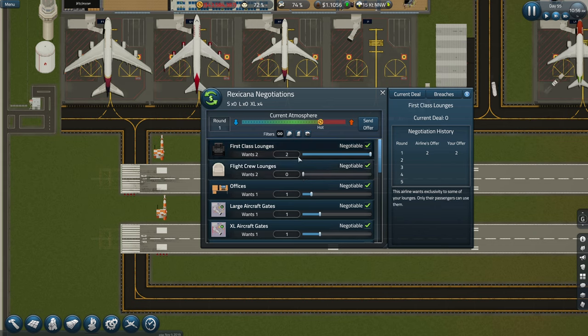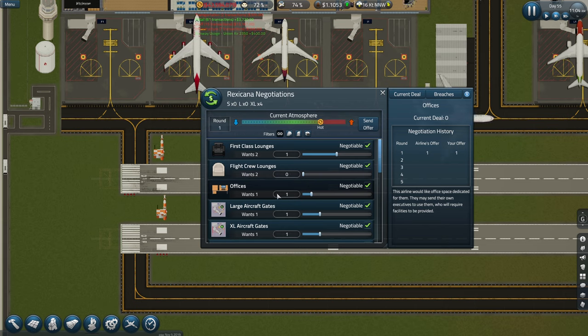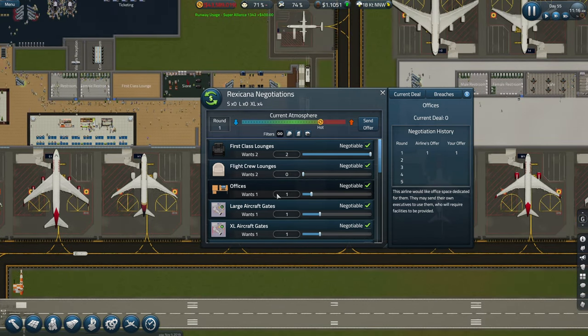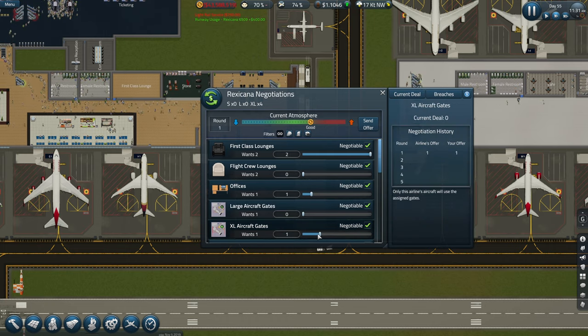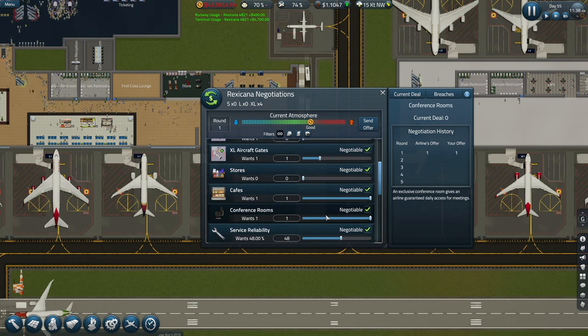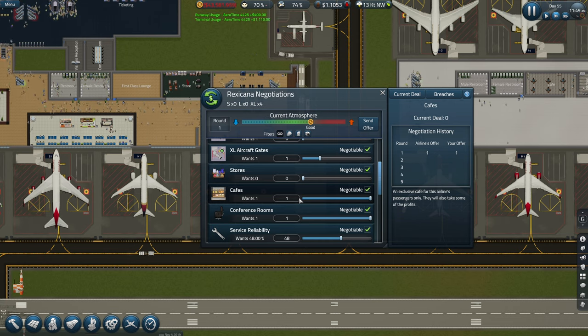If we put that down there, we'll give them one first class lounge. The airline would like an office space dedicated for them - they will send their own executives to use them. Only this airline can use this assigned gate. Is it exclusive care for this airline's passengers only? This is crazy guys.